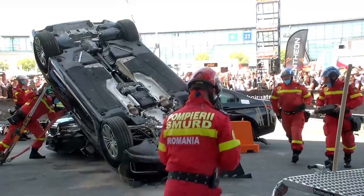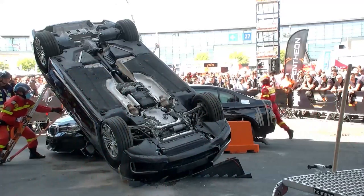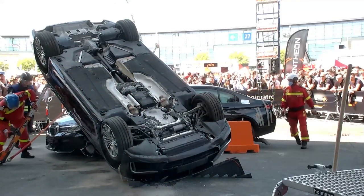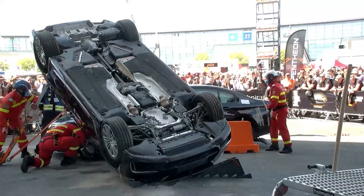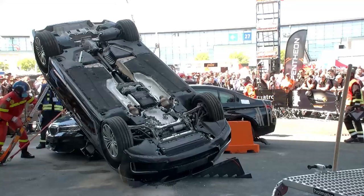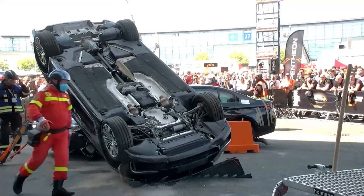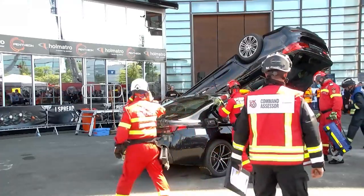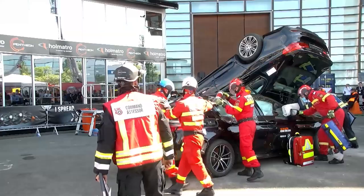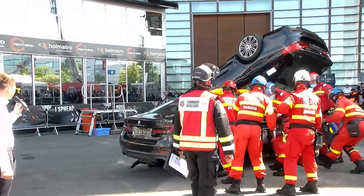Looking at this scenario, we've got obviously the black car on its wheels. On the other side — the side that's not visible to our audience — there are three orange blocks that are preventing the team from getting in from the left side of the car, so they'll try to enter from the other side. The first thing they have to do is make sure that the other car, which is unstable on top of the car on its wheels, is stable, so it doesn't move anywhere — which is obviously dangerous for the rescuers themselves.